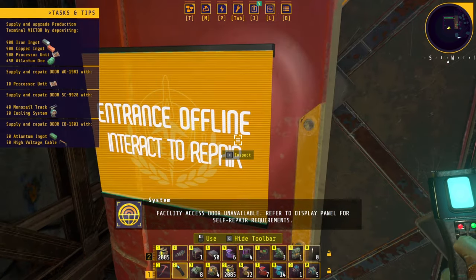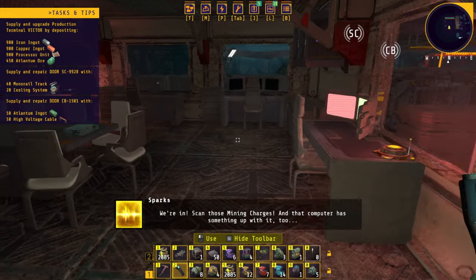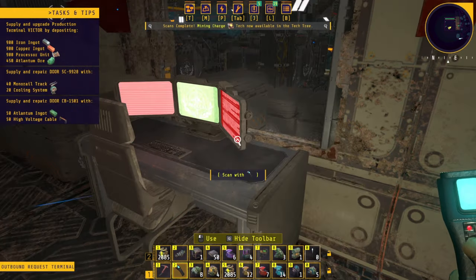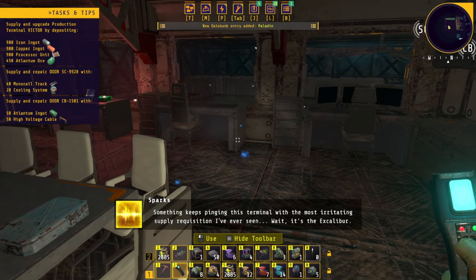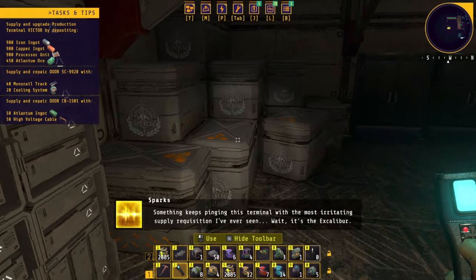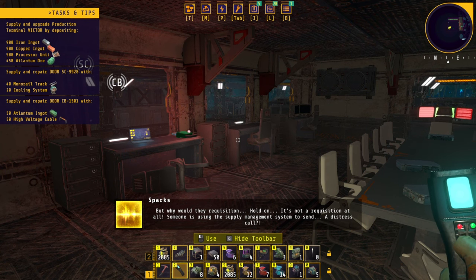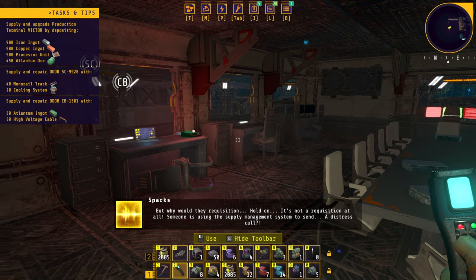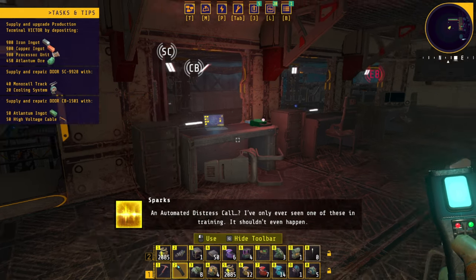You only need 10 — I got 20, so that's more than enough. 'Facility access door unavailable — refer to display panel for self-repair requirements.' Yes, I need to press this button. Finally! Done — we're in. Scan those mining charges. Okay, and that computer has something on it too. Mining charges is this one. 'Something keeps pinging this terminal with the most irritating supply requisition I've ever seen. It's the Excalibur. But why would they requisition? Hold on — it's not a requisition at all. Someone is using the supply management system to send a distress call.' Automated distress call received — waypoint added to system display.